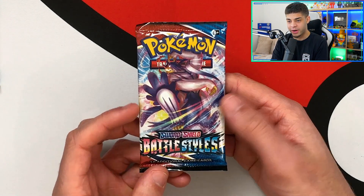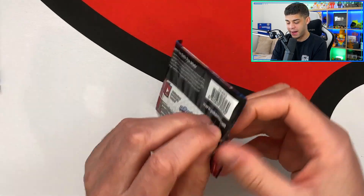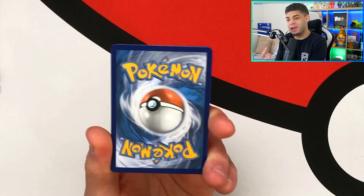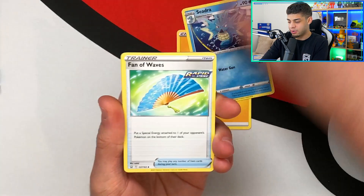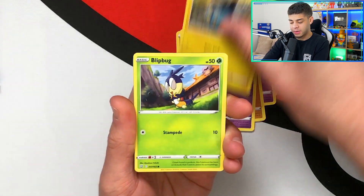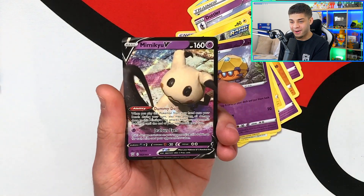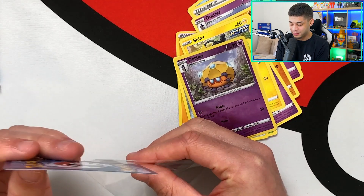We get a Rapid Strike Urshifu pack — I really want to pull this card. Positive vibes, this is going to be a good pack. Let me know in the comment section, hashtag positive vibes. Pack four: fire and lightning energy — Ceruledge, Fan Rotom, Dubwool, Rolycoly, Espur, Blipbug, Ponyta, a reverse holo Dubwool — and we finally get a pull: a Mimikyu! It was the positive vibes and you guys hitting that like button!